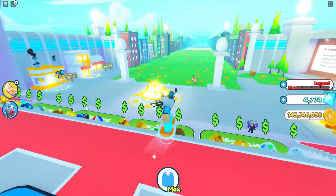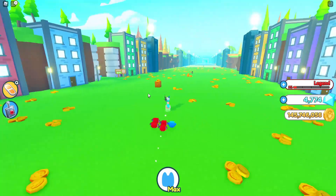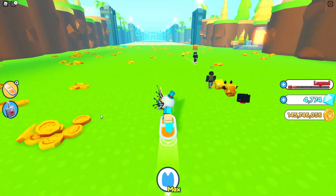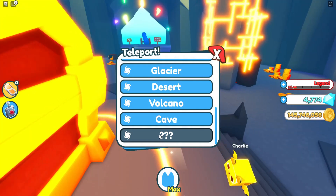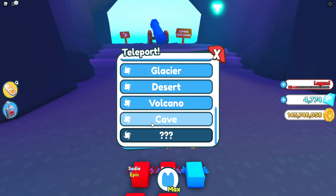There's literally no other way to unlock this, by the way. What you want to do is grind out till the last area — you do need to get to the last area. Once you guys actually get to the volcano, you will notice that there's like a cave and a question mark.